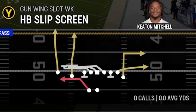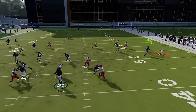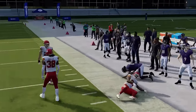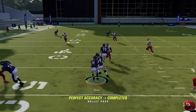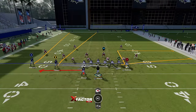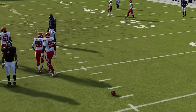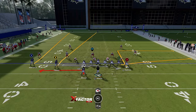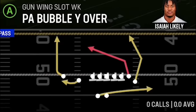For dink-and-dunk plays, we start with the Halfback Slip Screen. I really don't like running screen plays unless I have a good secondary option. I do have two decent options: the A route, which is more of a zone-beating route, and the B route, which is more of a man-beating out route. They're not always going to get open in time depending on the pressure your opponent sends, making the screen pass still the best option on the play. The flat route for zone and the running back for man is the easiest read.